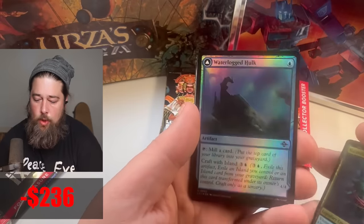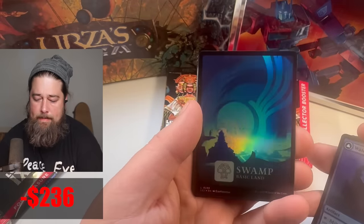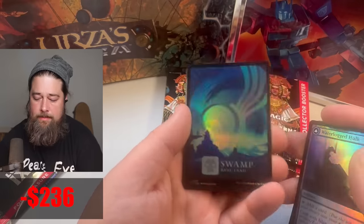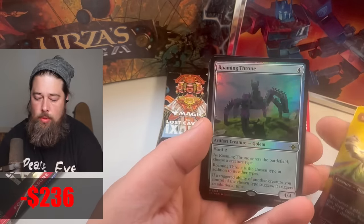What do we get here? Waterlogged Hulk. Swamp — yeah, that is a cool swamp. Scytheborn Raptor. Oh — Roaming Throne.